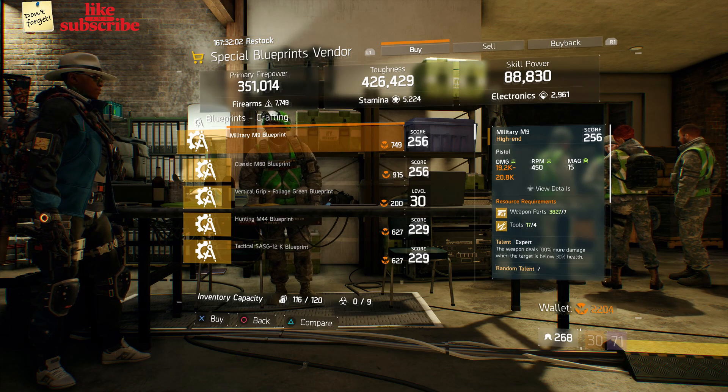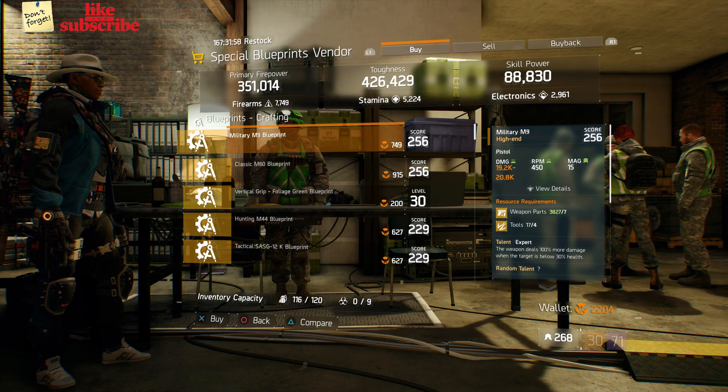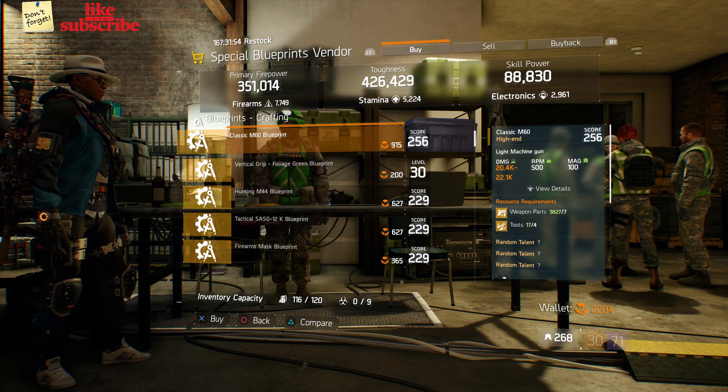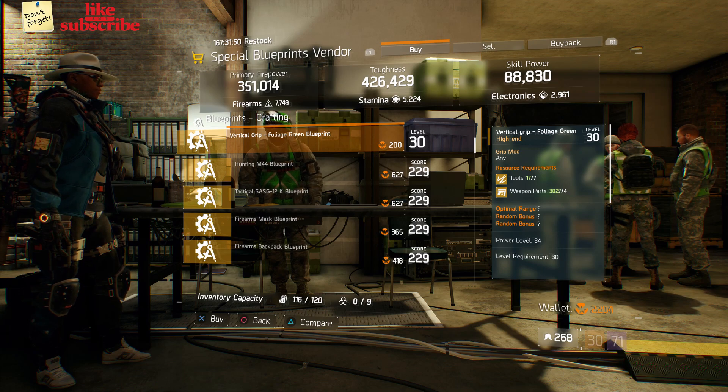Still at Camp Clinton, head over to the special blueprints vendor. We got a Military M9 blueprint with a gear score of 256, a Classic M60 blueprint with a gear score of 256, and a Vertical Grip Foliage Green blueprint with a power level 34.